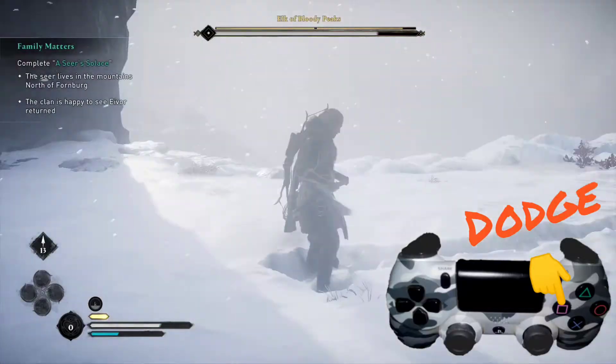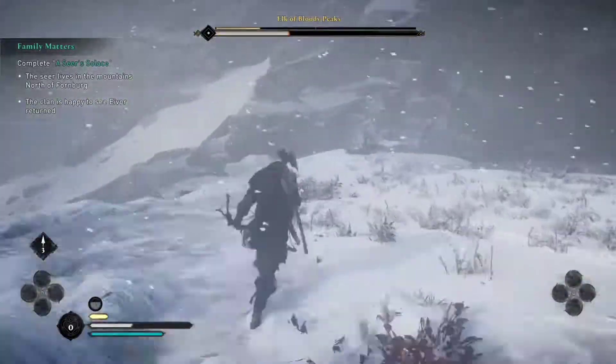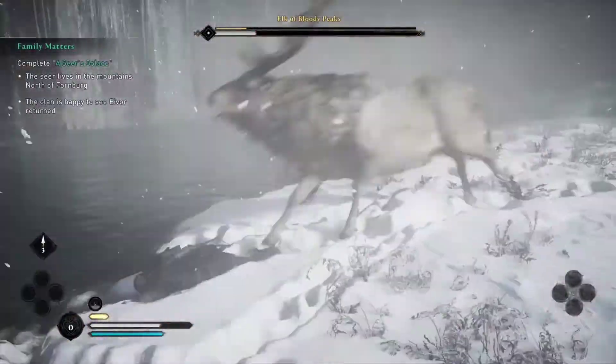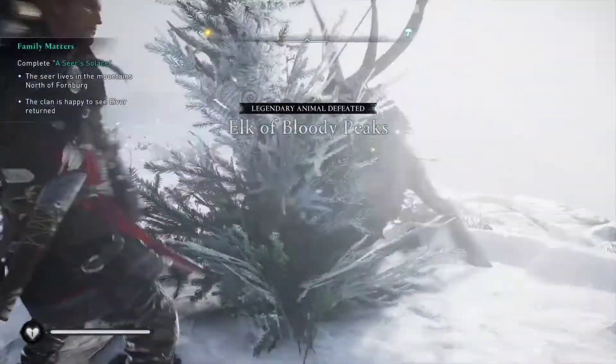We can dodge using the square button, but we want to be to the side of this thing so that we can dodge attacks and try to hit it from behind. If we can do that successfully, we will slowly be able to whittle down its energy and eventually get the victory.